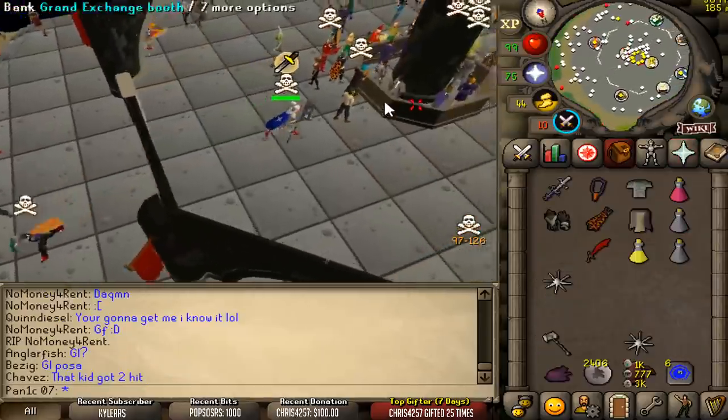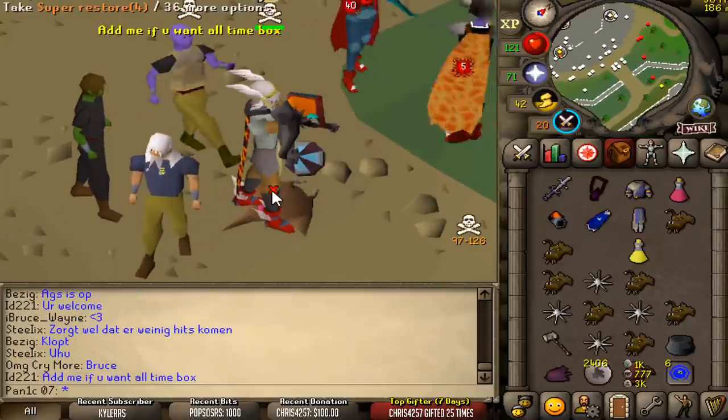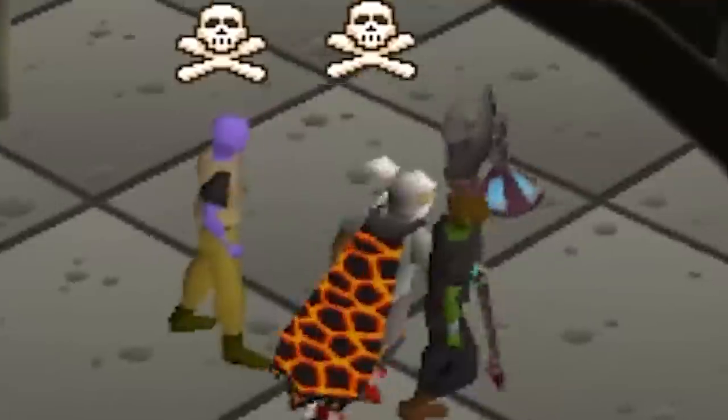Why was it at the same tick though? Must have been too close. I just realized I can literally 49 someone into an elder maul 60-something. Thank you for the box. Let's have a look at the loot: 427k. I was hoping to get a dark bow in that, but that's still okay.